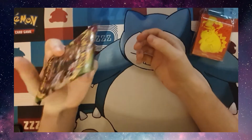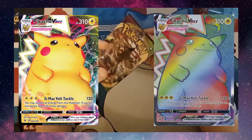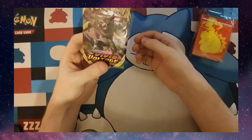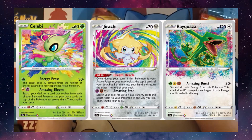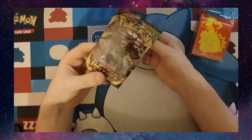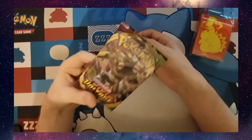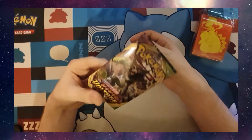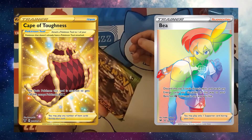So the big cards we are looking for are — I'll flash these up on screen — the VMAX Pikachus, the Amazing Rares which are new to this set and have a cool rainbow splash on them. If we pull one I'll make sure to show you, or any of the secret rares like Full Arts or Golden Rares.